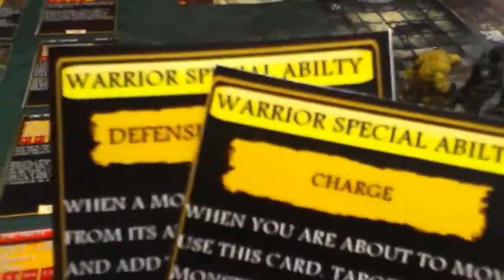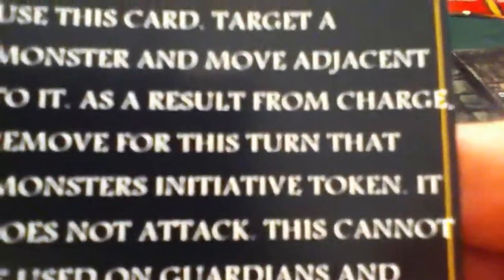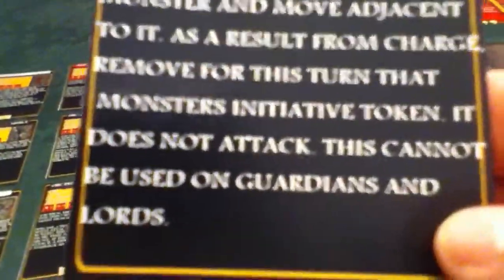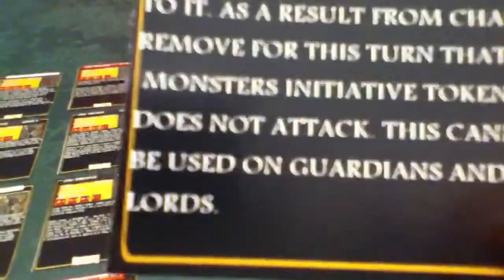Then we move up to his special abilities, and everyone's going to have a few of these. These are on a cooldown now — when you use them, you have to flip them over. One is Charge, and basically you just run into someone and you can take their initiative token. This cannot be used on Guardians and Lords, and we'll get to the Guardians and Lords and all that — the hierarchy.